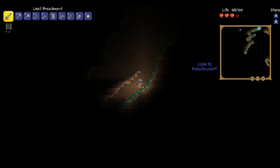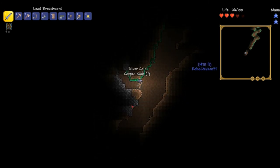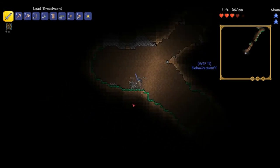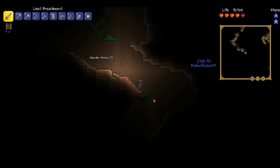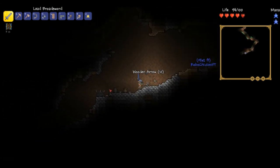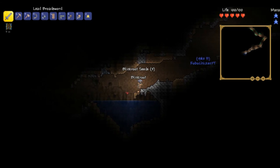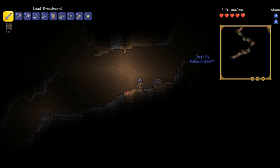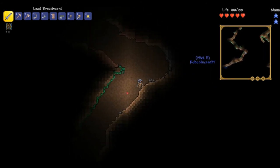We should've got that suspicious looking eye when we had the chance, but it just flew out of our grasp like everything does in this game. I was using a shine potion instead of placing torches. I've found a demon altar already. You can't teleport in Terraria. If you go to the left of our base there should be a cave - go down it. You can place torches on trees, that's awesome.